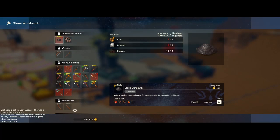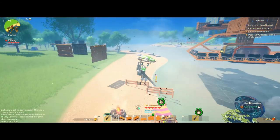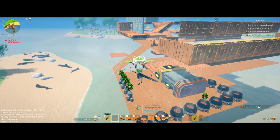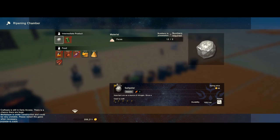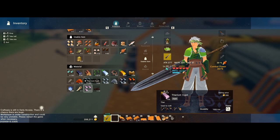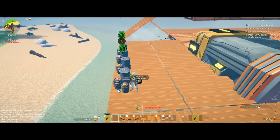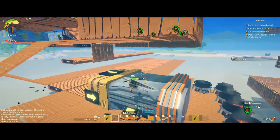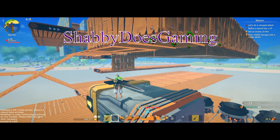For the black powder — that's the biggest thing here. We're going to need 100 salt pepper, and some sulfur which you can just mine. For 100 salt peppers it's two poop per salt pepper, so we need 200 poop total — that's why we're getting that farm going. Alright, thanks for coming by. This was Shabby Does Gaming, and we'll see you next time.